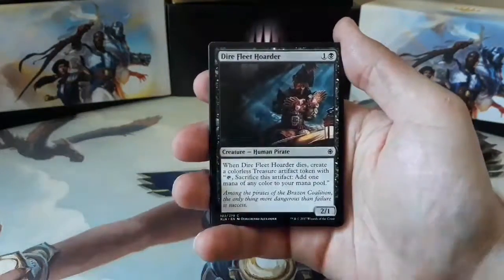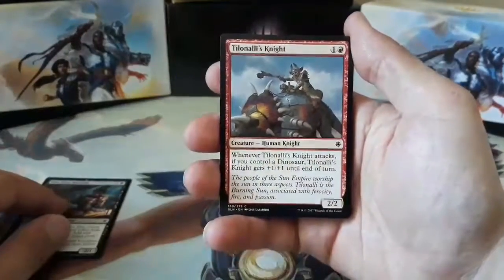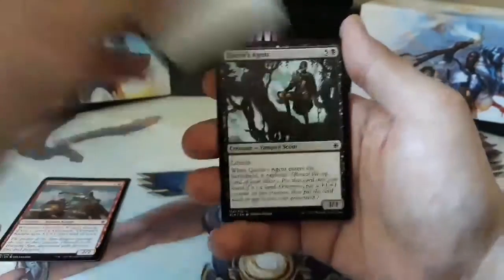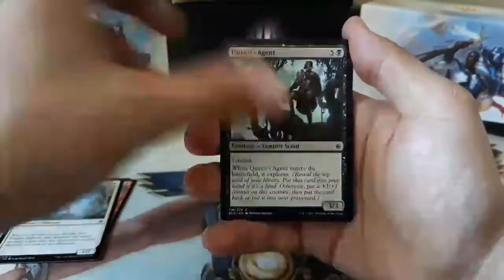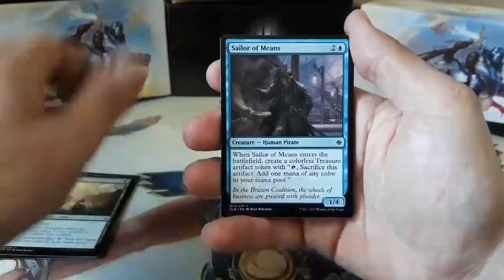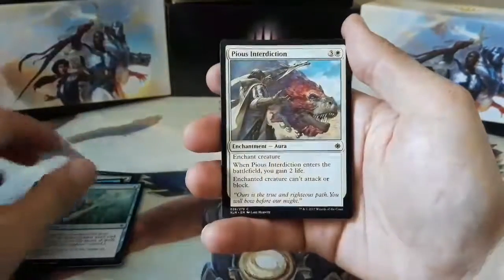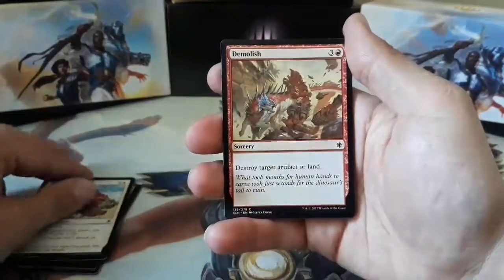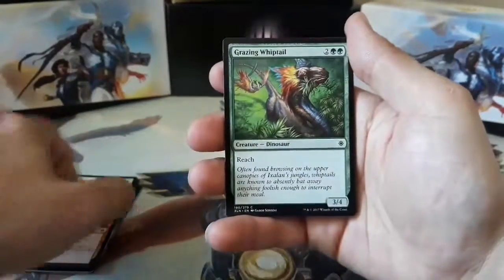We have a Dire Fleet Hoarder, Tulanali's Knight, Looming Altasaur, Queen's Agent, New Horizons, Sailor of Means, Dive Down, Interdiction, Demolish, Grazing Whiptail.